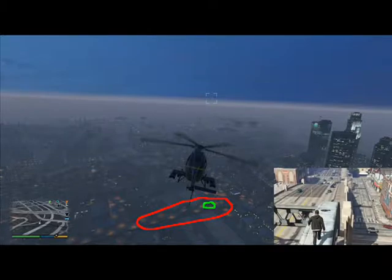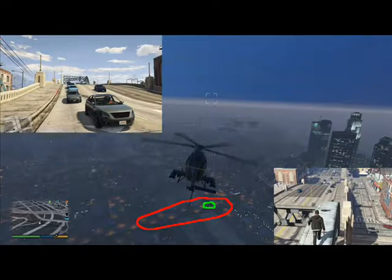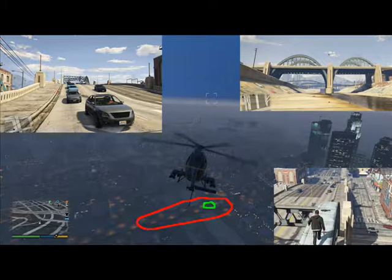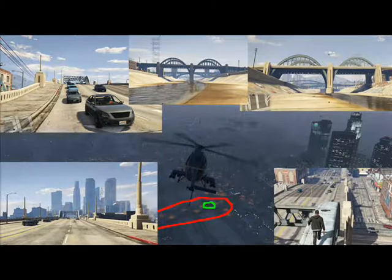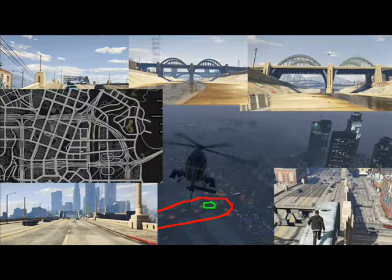Here are several photos of the bridge from different angles to help you identify it. Here's a map view with the location highlighted in yellow so you can punch it into your GPS. The red dot highlighted is exactly where it's located on the bridge.